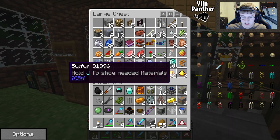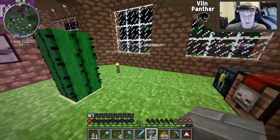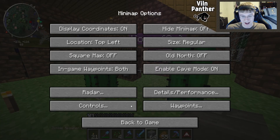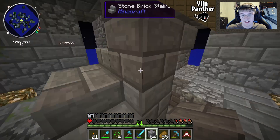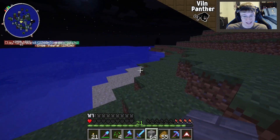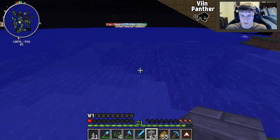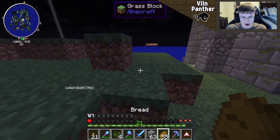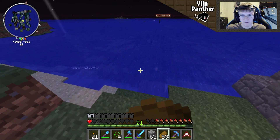I was honestly debating whether to just throw a diamond in one of these cacti and spawn in some copper off of that — like make a trade — but thankfully we found the copper so I can save my diamond. We're gonna go ahead and build out a little bit here. Shallow water — this side looks better. Let's do it on this side.